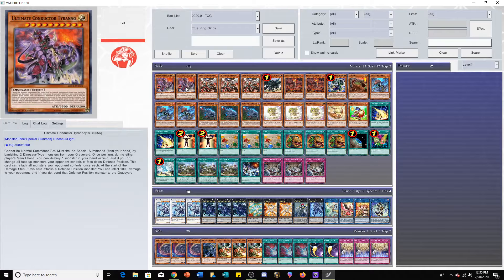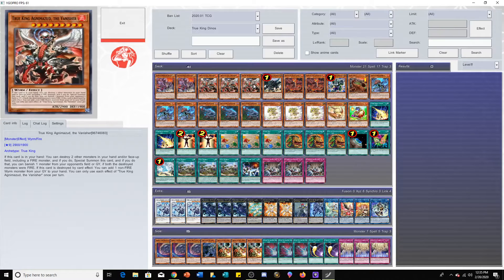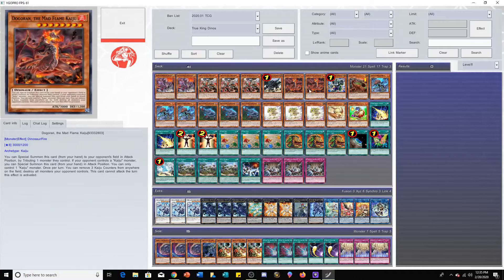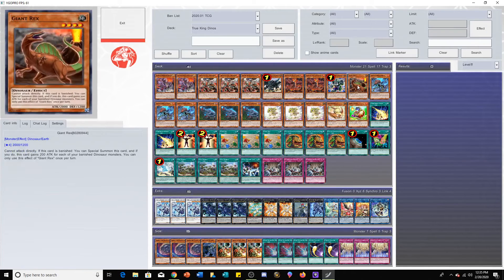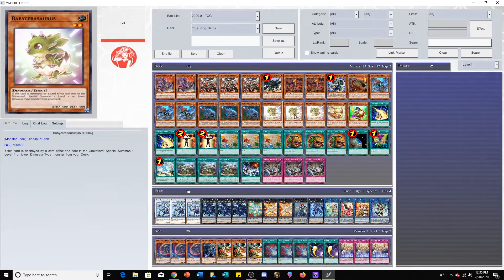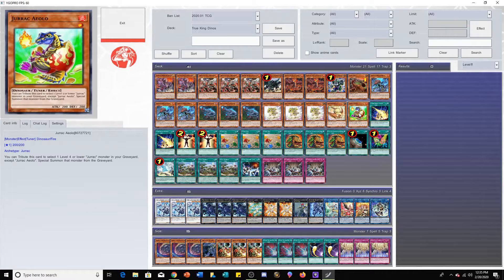So we got two Ultimate Conductor Tyranno, three True King Agamazon the Vanisher — I'm just going to call it the Vanisher — one Lithosagym, two Dogoran, one Pankratops, one Giant Rex, three Miscellaneousaurus, three Soul-Eating Oviraptor, three Babysaurus, one Pteradon, and one Jurrac Aeolo.